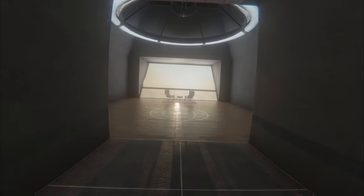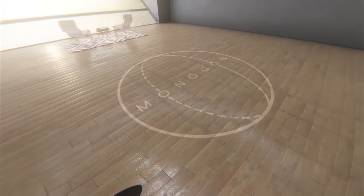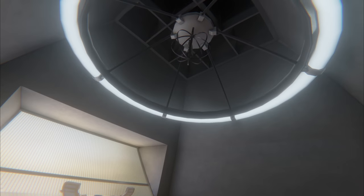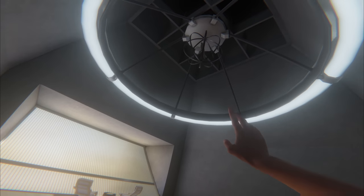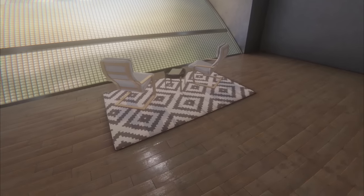Over here we've got the same setup. Little Monogon logo on the floor. This lighting looks really nice. Got the bird up there — same as last time. Our two chairs overlooking Tuscany.